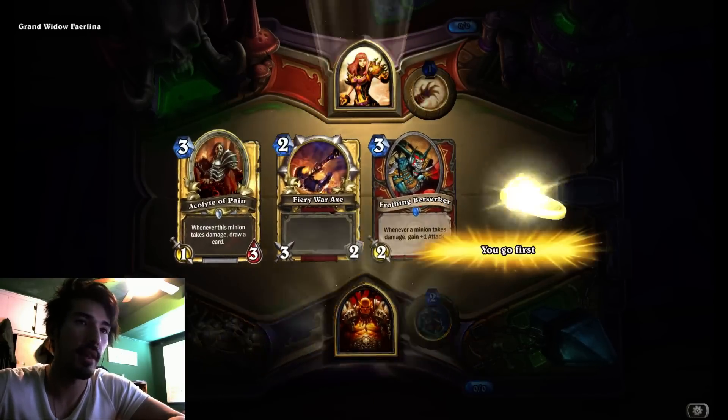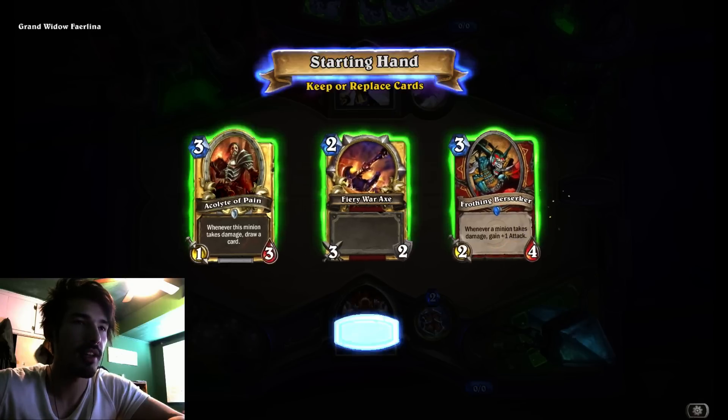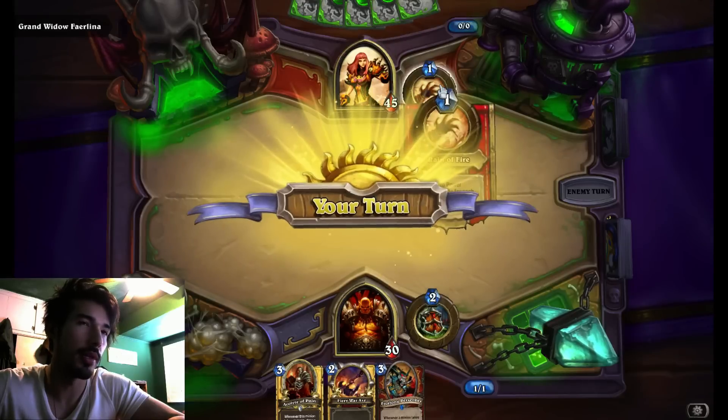Heading into the first game. This is all good. Acolyte's a little slow, but I'll keep it for now. You just want to have stuff on the board to start absorbing the zero power damage.